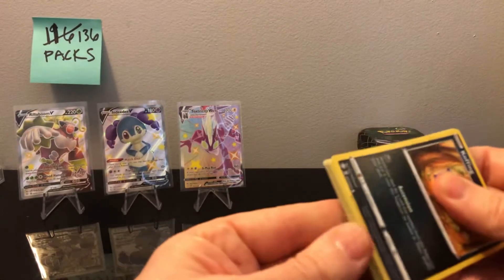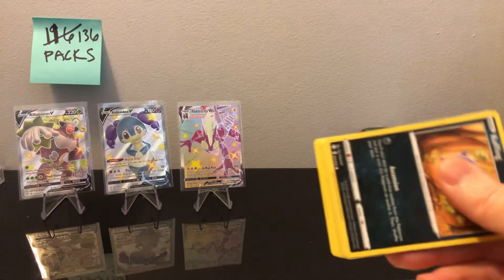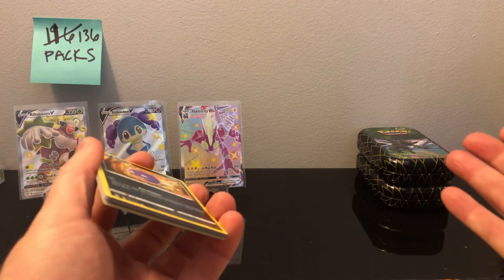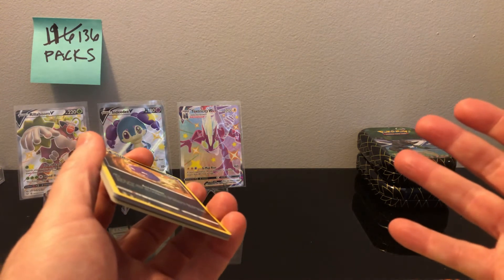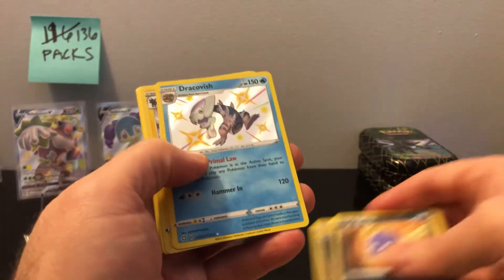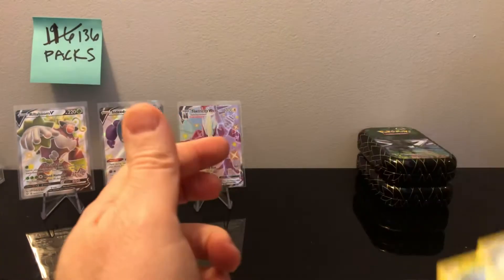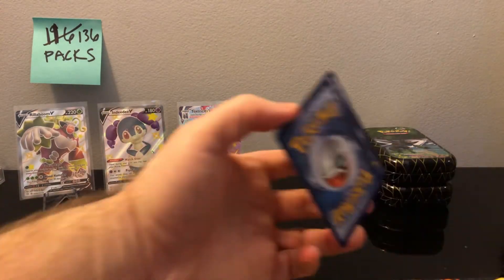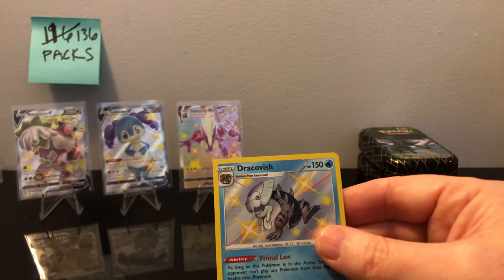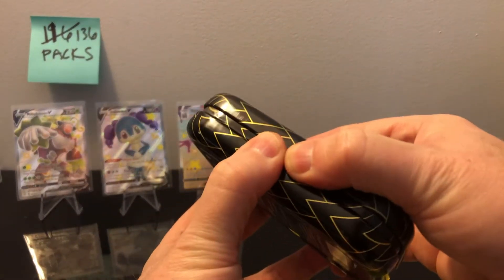That's crazy — three V-MAXes in one display case. This will be 60 packs right, and we've gotten three V-MAXes. We opened up 96 packs before that and only got one — that's pretty crazy. Another hit: shiny Dragapult and Luxray, very cool. Dragapult — yeah, okay, we're going to have to use a penny sleeve for that one. It's a shiny — have to get the penny sleeve.